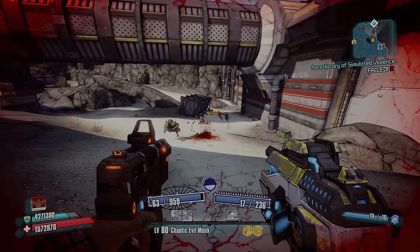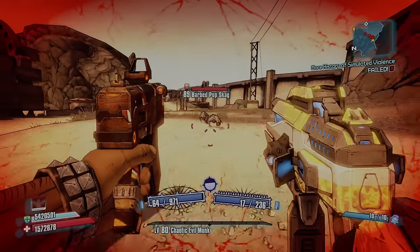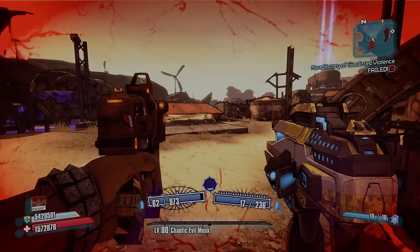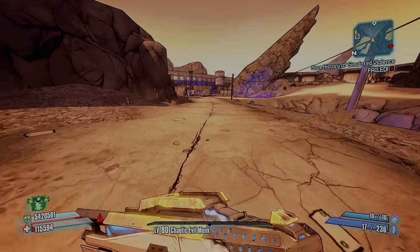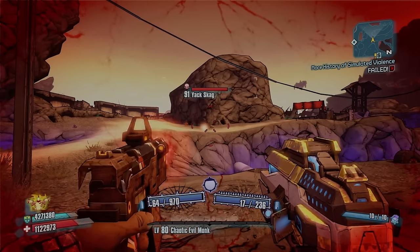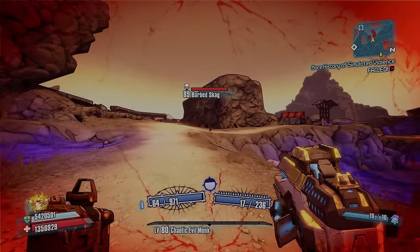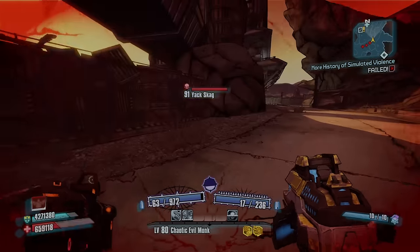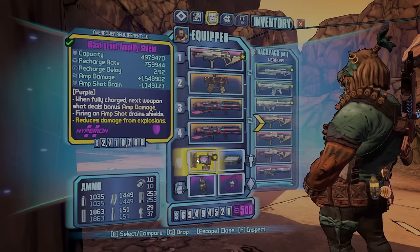Now it does 77 million damage — about 20 times what this amp shield would do beforehand. JoltzDude made a great video explaining how this glitch works, and this is just the basic version of it. I only save-quit about 10 times and I'm already doing that much more damage. If you did this a hundred times, you could easily take down any raid boss in the game — 37 million damage from an amp shield that's supposedly only supposed to do 1.5 million.